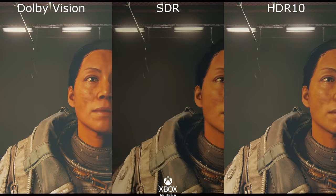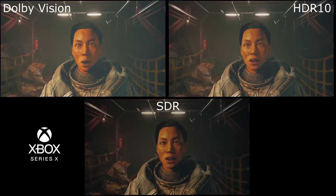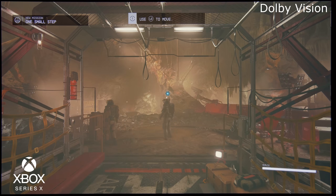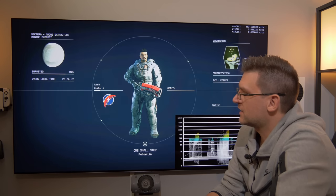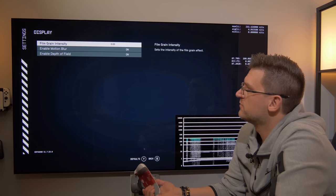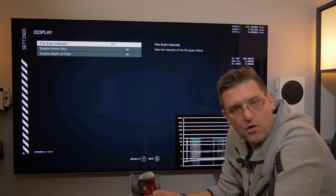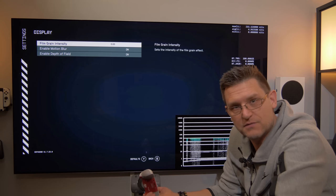Let me talk about SDR a little bit. On PC, we can't start the game in HDR at all — it just doesn't do it. It looks like there's either no HDR support on PC, or it's just terribly broken on Xbox and was never meant to be in HDR. When we look at the settings menu, there is nothing in terms of HDR. All we have is film grain intensity, enable motion blur, and enable depth of field — that's all.